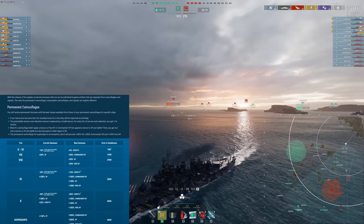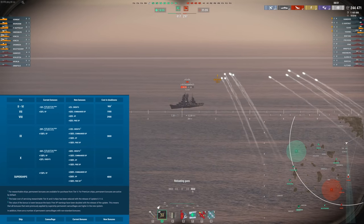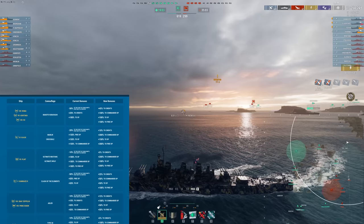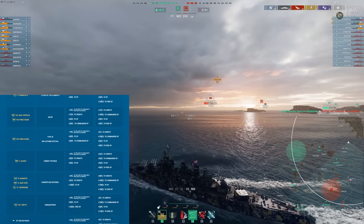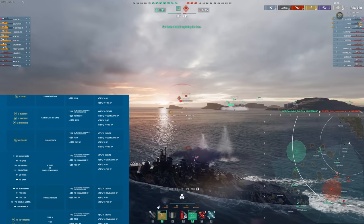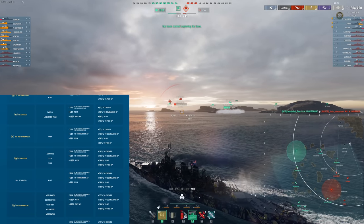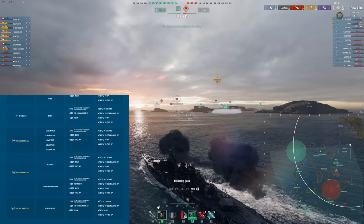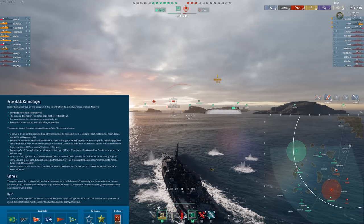If you're curious about the specifics on permanent camouflages, there's a chart showing the differences at each tier and the cost in doubloons in the new system. There are also special permanent camouflages for premium ships being changed to reflect the new system — you can see those in a separate chart. Hopefully it all just translates into the same amount of experience gain and simply simplifies things, which was the entire stated goal and point of this change.